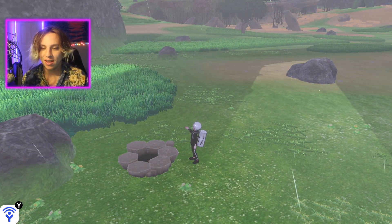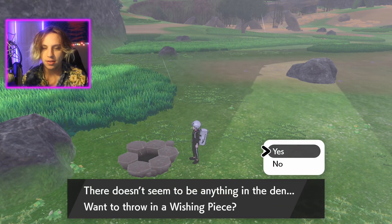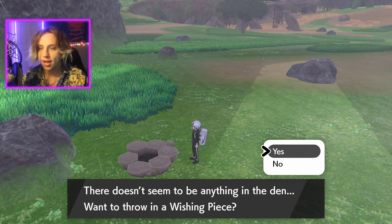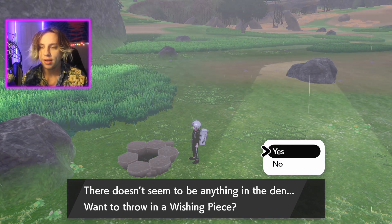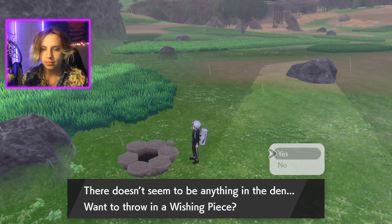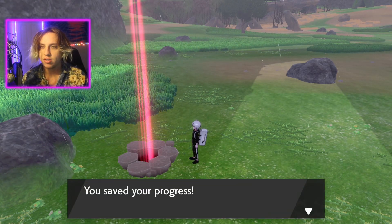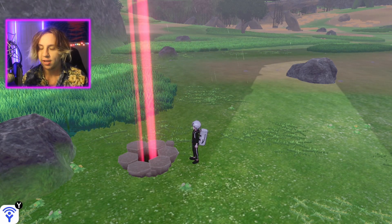I don't know what's in this den but I'm going to save right before it, and you should too. When you save before a den, click A on the den and you're going to want to throw a wishing piece in there. If you want a rare den you can simply do the time exploit and save before the rare den, but I'm just going to put a wishing piece in and get whatever comes up. Mine's just going to be a regular red beam.